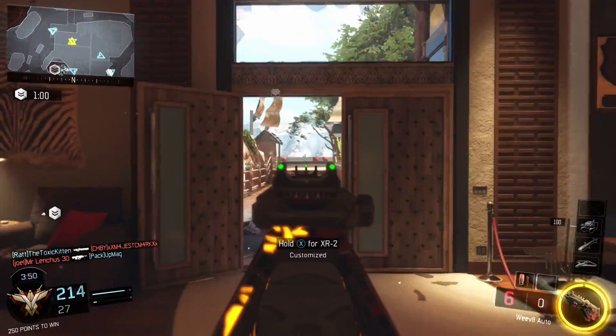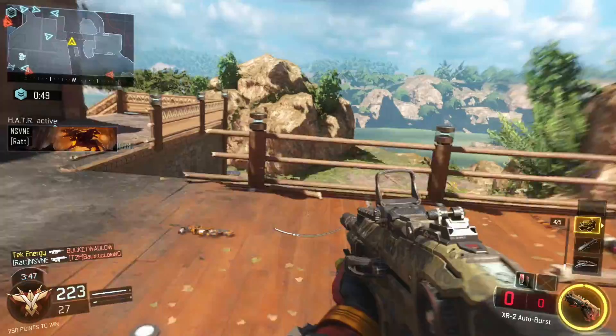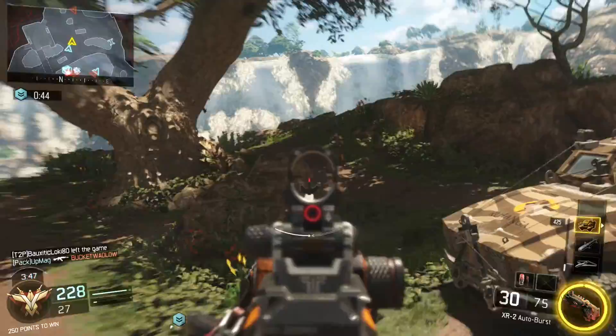The next attachment is the quickdraw grip. This gun needs the quickdraw grip because it doesn't really excel that much up close. You will find you need all the help you can get when you get in those close-range showdowns with guns like the VMP or the Vesper. The quickdraw grip is going to at least give you a fighting chance at close range.